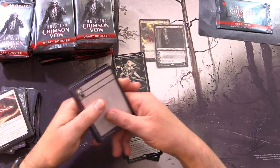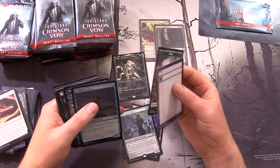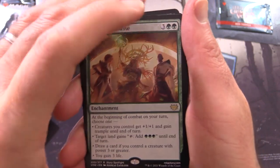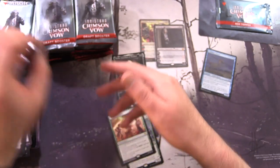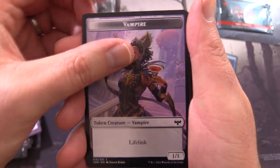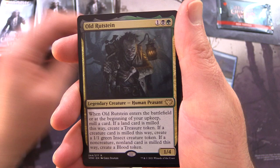What is even happening? A Boar Token - love it. And we've got a Foil Cobbled Lancer. Glorious Sunrise is the rare. So the tokens in this set include the Blood Token, Boar Token, Human, and Vampire Token - pretty awesome. Old Ratstein areas - we pulled that in the live stream actually, a bunch of those.